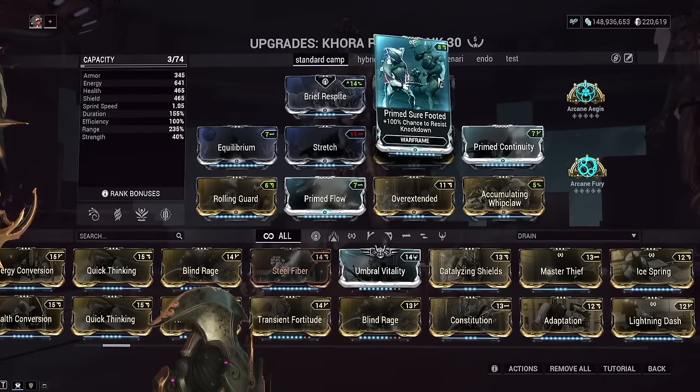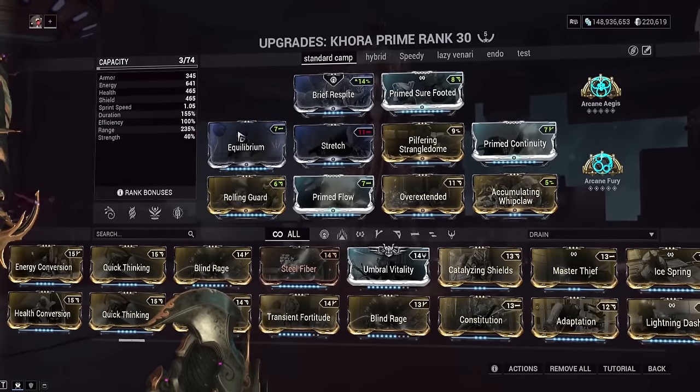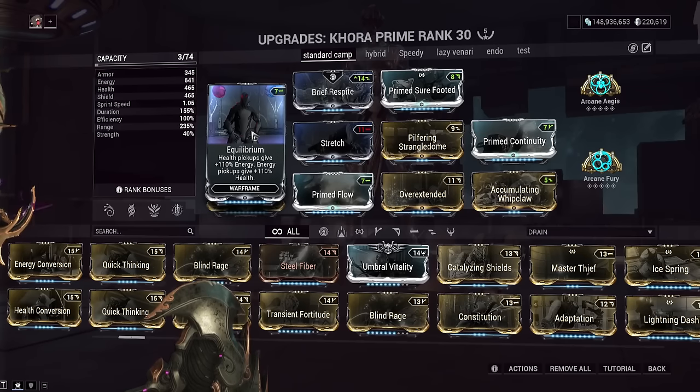Primed Sure Footed is like a 400-day login reward, and if you don't have it, just keep logging into the game. It makes you not get knocked over, and it's essential for the second Khora loadout — the Brahma Khora. For the Rauta Khora, not as necessary, but very nice to have for a multitude of reasons. Equilibrium makes the build work: health orbs become energy orbs and vice versa, and they become double orbs. Very nice — make sure you have this mod if you're doing this build. This is why we don't have to run Energize.